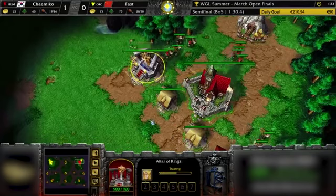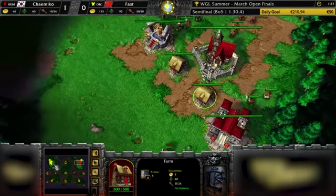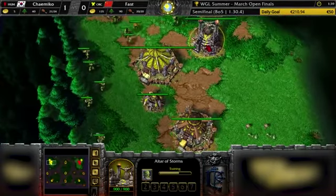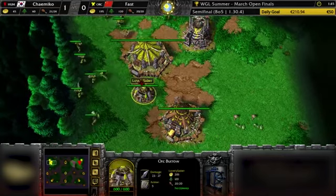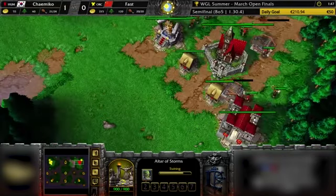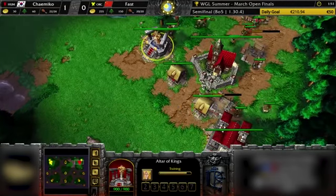Also quite a few peasants already. The question is, how fast is he attacking? With Banish first, you can speed your creeping up or make it more safe. And you can disable the Blademaster so he doesn't do damage. And that's kind of what you need to make this expo work — the additional goldmine at the bottom right.